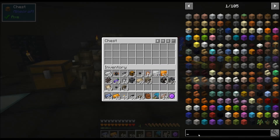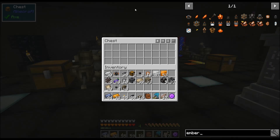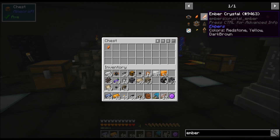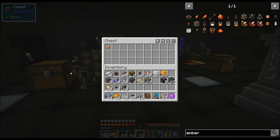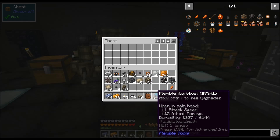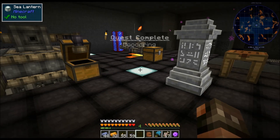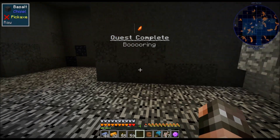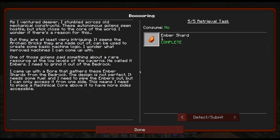You're going to get ember grit, ember shards, and ember crystals. While this is working — we already got an ember shard! Let's go over here where it's a little bit quieter and read the next quest.